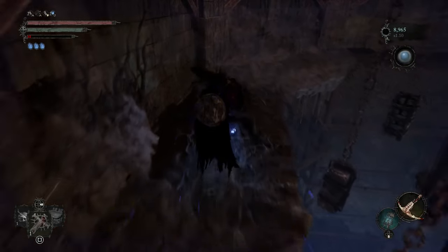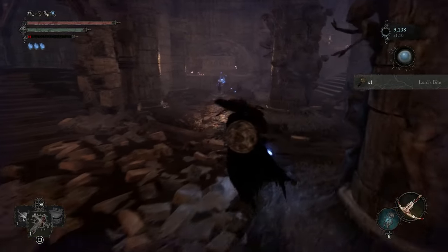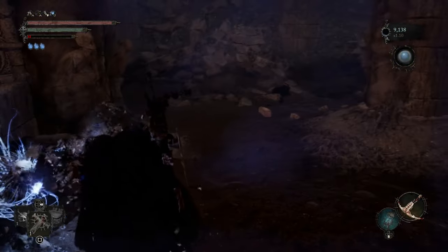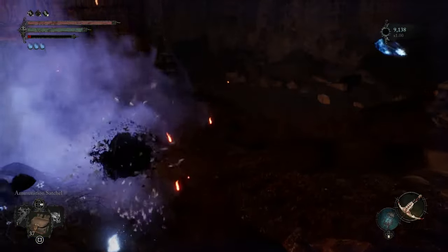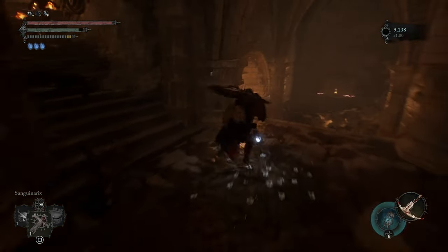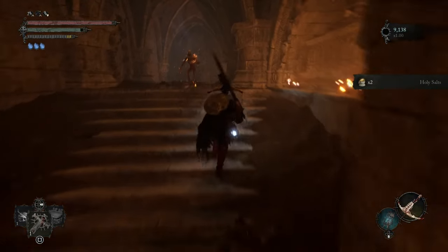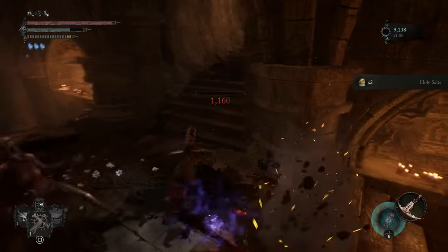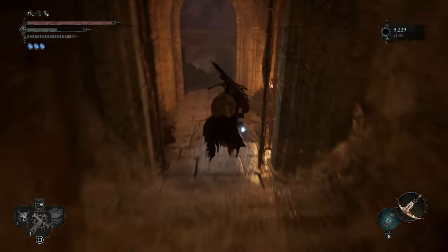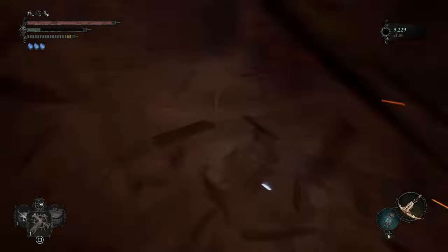Grab the blood lights or something like this - lord's blood lights. Get out of umbral. Use this and grab the holy salts. We got the holy right. We're gonna go up this side to open the shortcuts. You can open the shortcut from the beginning but I like to do it like a big circle - more enjoyable for me.